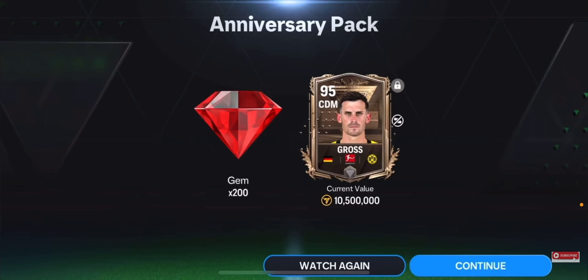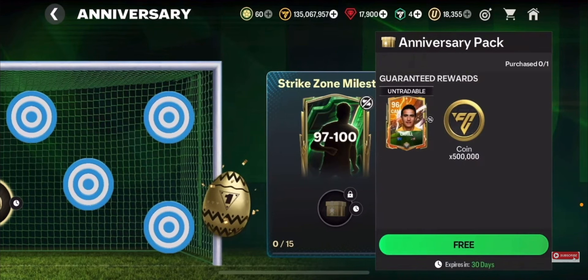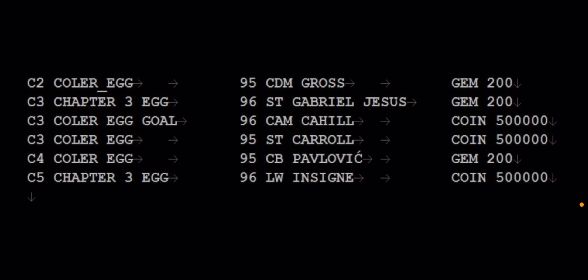We are going to be getting six eggs in total, which is quite a lot. The second egg is in the reward section, next to the Strike Zone milestone section where you can get 97 to 100 overall player packs. From this egg you can get a 96 overall CAM Cahill Heroes card as well as 500,000 coins. Now let's talk about the third, fourth, fifth, and sixth eggs.